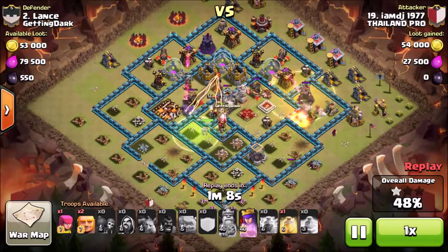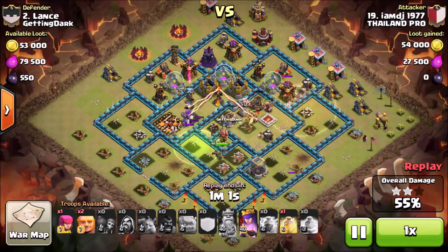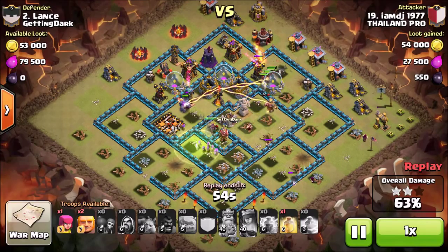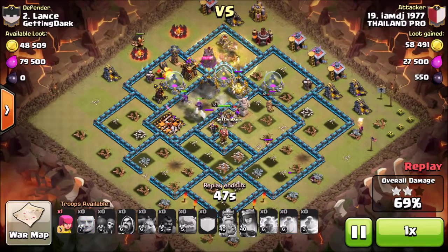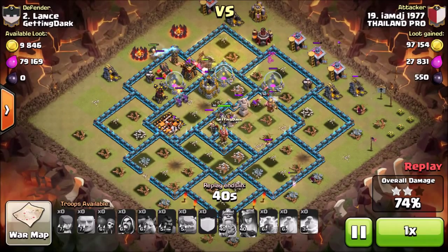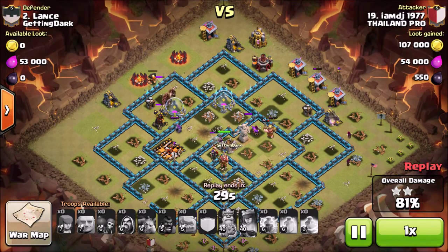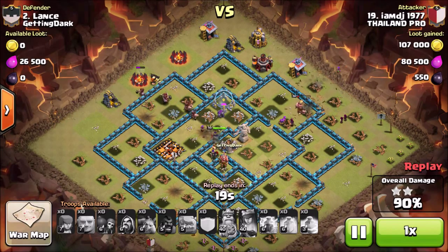It looks like he has one healing spell left, so he's going to drop that right now. What you have to do in these three-star attacks — which I personally probably couldn't pull off — is take out two of the inferno towers with your heroes. That's definitely hard because those inferno towers are usually nicely placed in the core and spaced out, making it hard to reach both. He was able to do that, and now his Hog Riders are going around cleaning up the rest of the buildings. He's at 83% and it looks like he has enough troops to finish the base — another three-star attack.